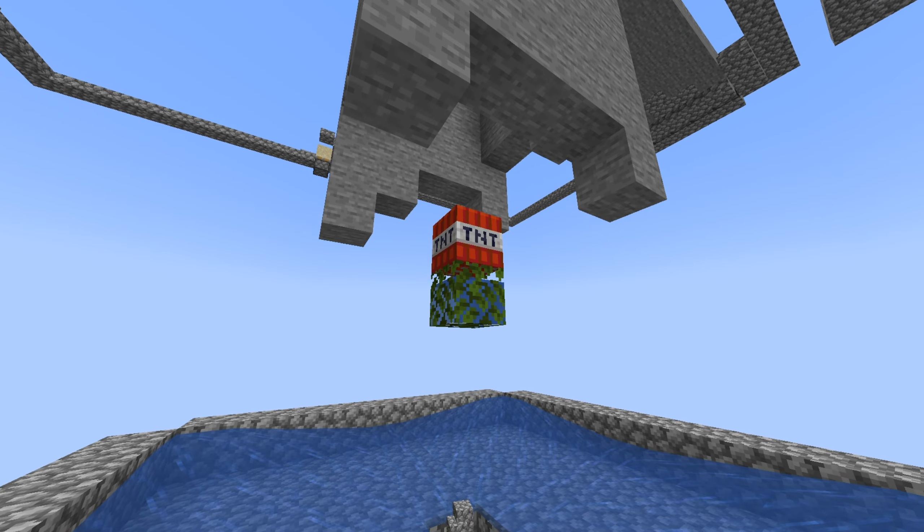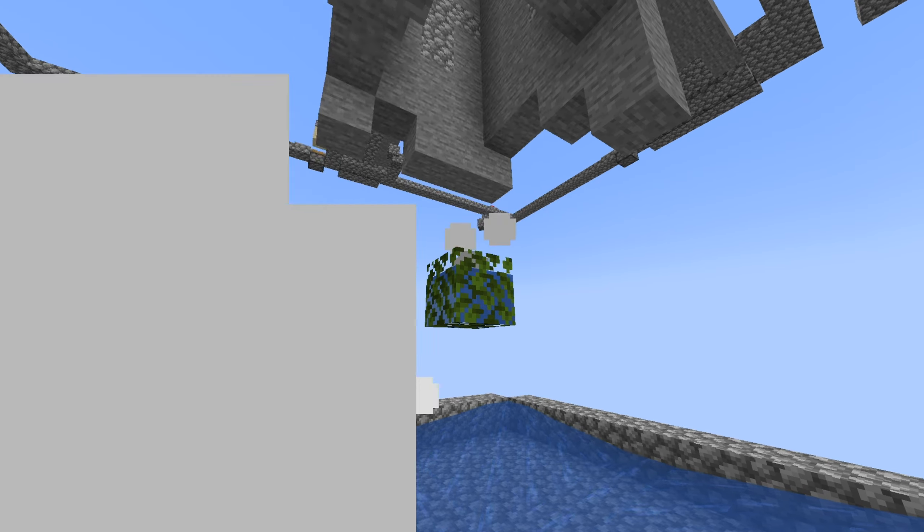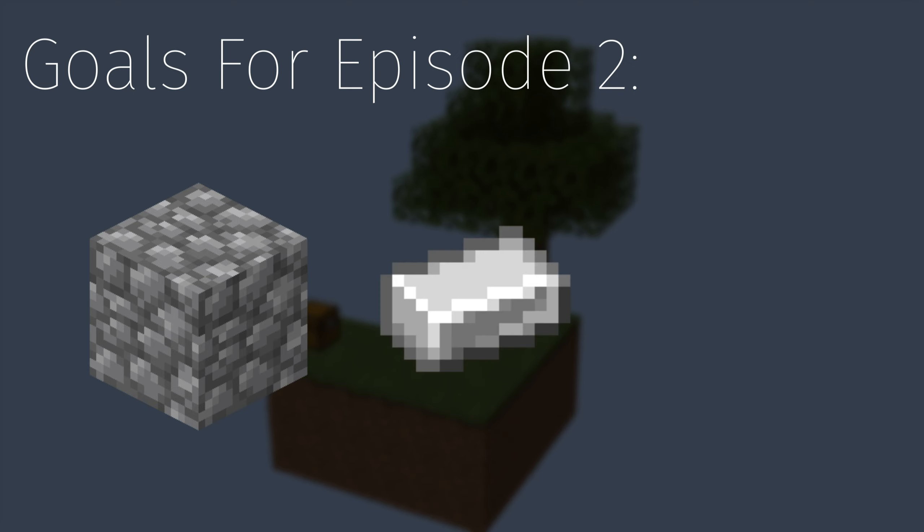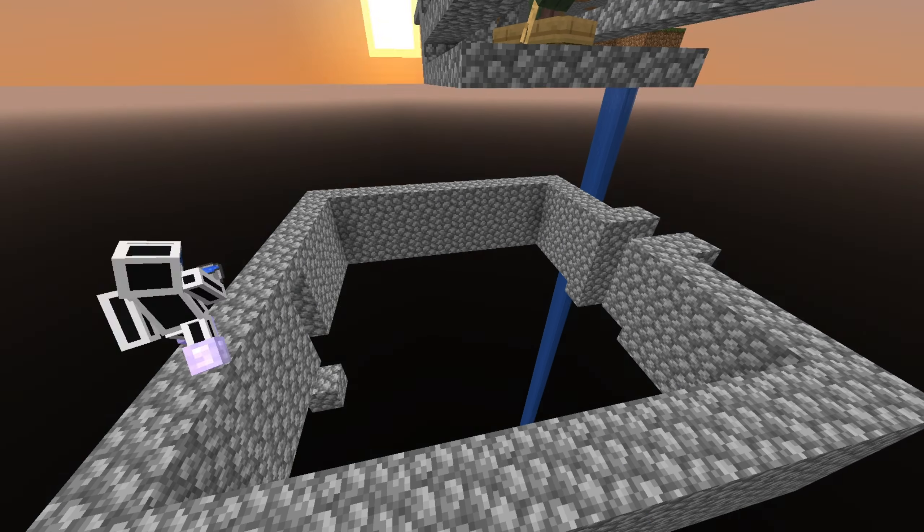For example, this farm uses a waterlocked leaf block instead of obsidian. The only issue is that it uses a lot of pistons, so we will have to build an iron farm. And to do that we need to build a villager breeder, so let's get right into it.